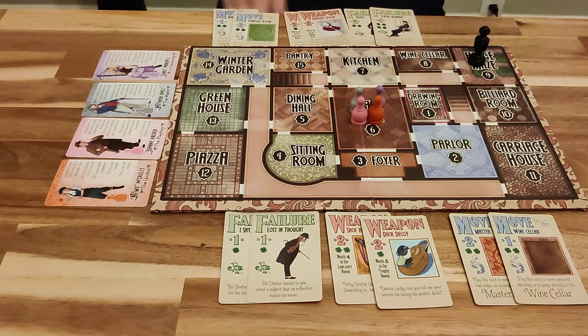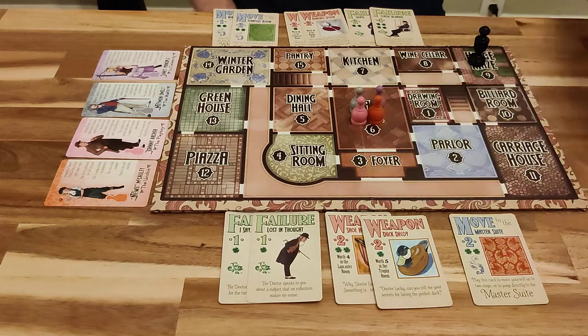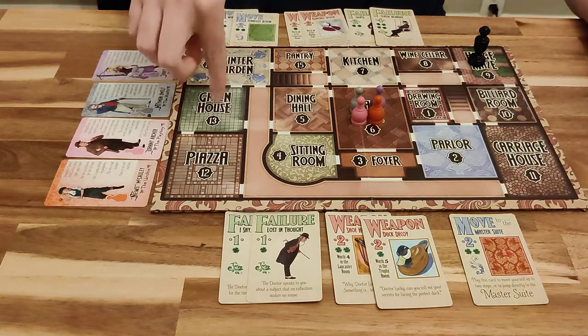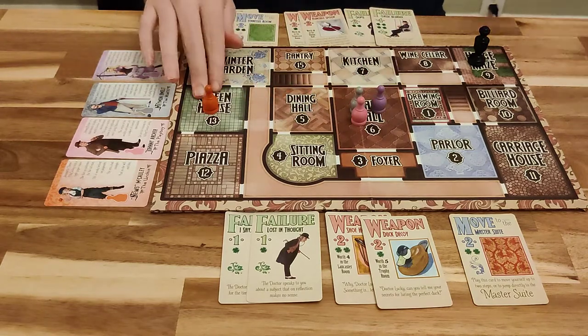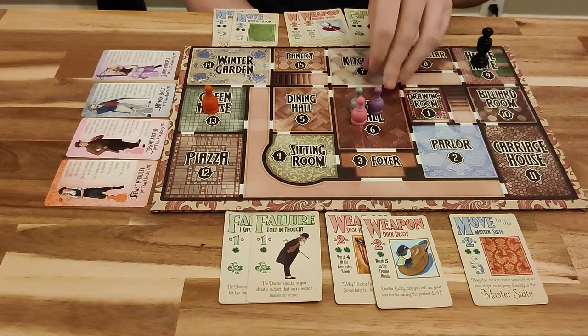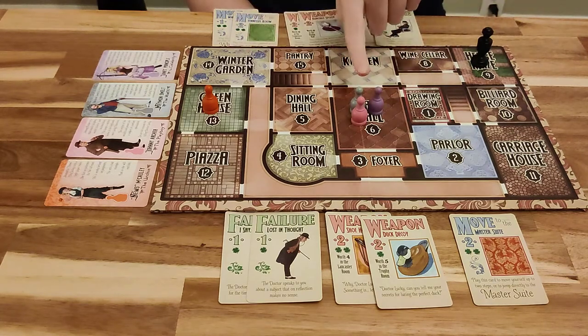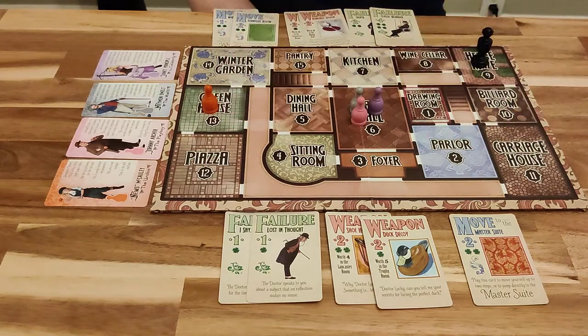Orange will use a move card to move to the greenhouse — one, two. Orange is moving here because it's the first room where you can be activated. Remember, Dr. Lucky cannot activate anyone until everyone's taken a turn, so that takes four turns — one, two, three, four — first room to get activated.